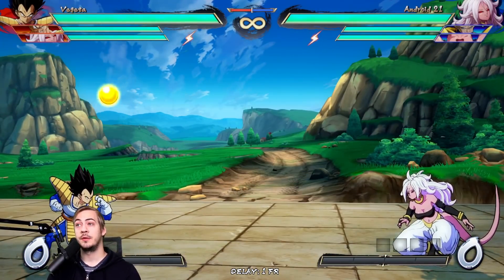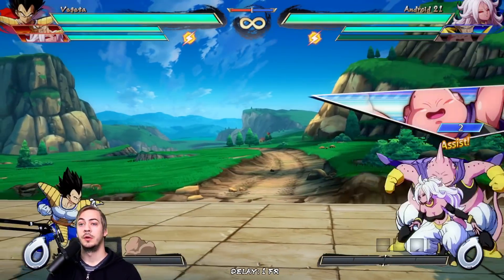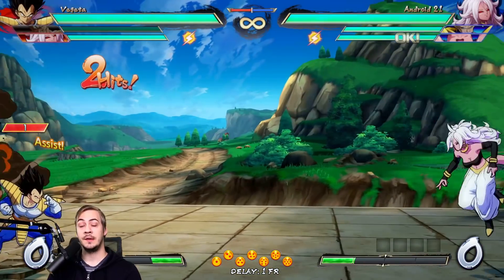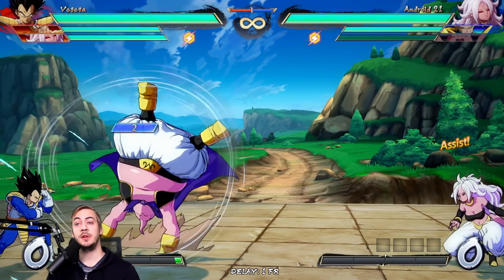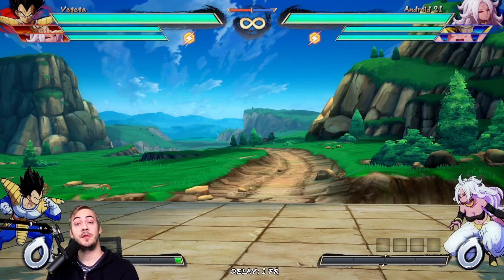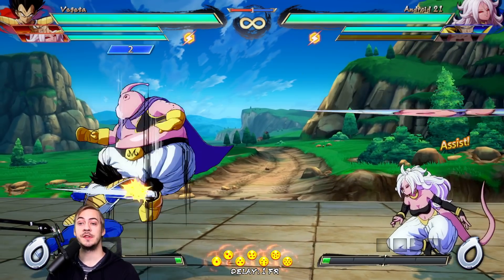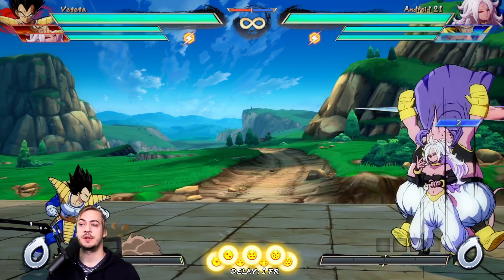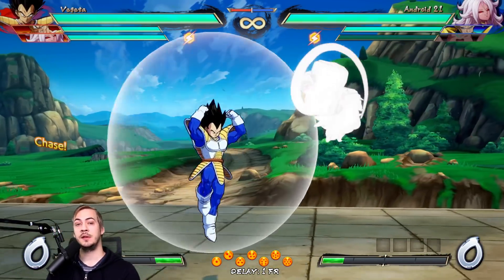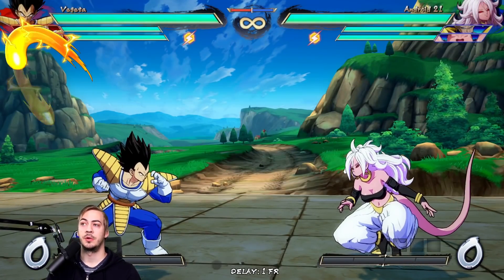Anti-airs are a little higher risk, but we can lower that risk somewhat by maybe using an assist to cover the opponent for us, or scrambling with a good cancel option. Most people who use assists like this typically just throw out the assist and wait for you to block it or get hit by it, and not many people actually challenge these assists properly. So if you just anti-air and super dash, you're probably going to blow up the other person.